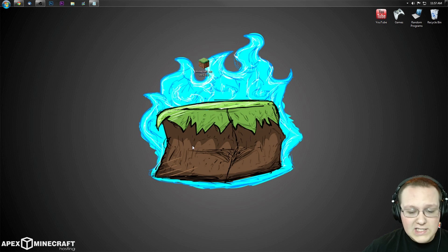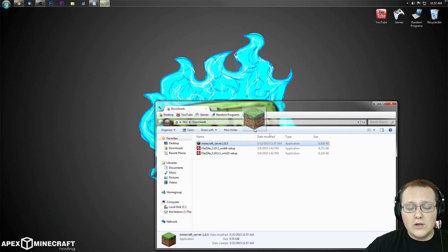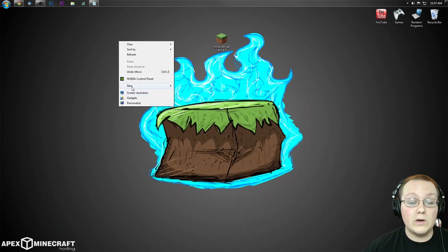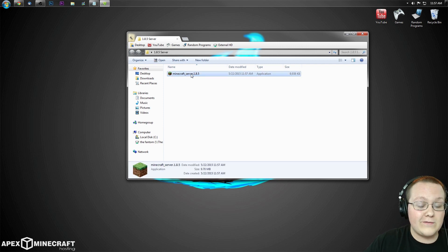If it's not on your desktop, hit Windows key + R, type in 'downloads', hit enter, and it will be right there in your downloads folder. Drag it to your desktop for ease of use. First things first, right-click and create a new folder — I'm going to title it '1.8.5 server'. Then take the file you downloaded and drag it into that folder, because this file is going to create a lot more files and we don't want them all over our desktop.